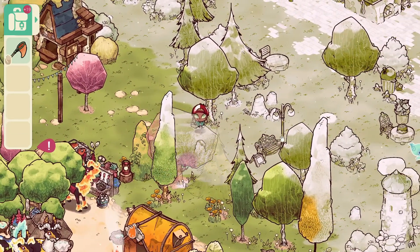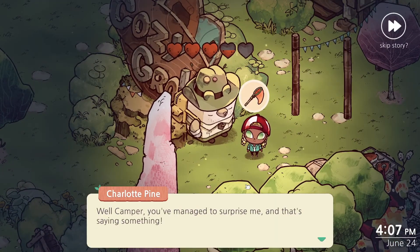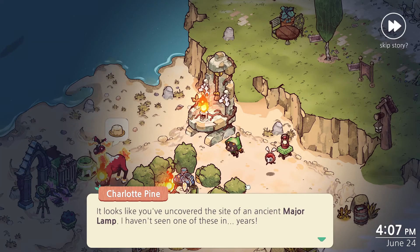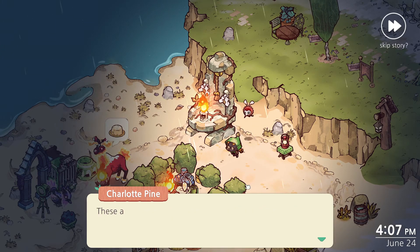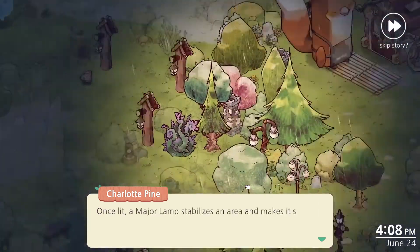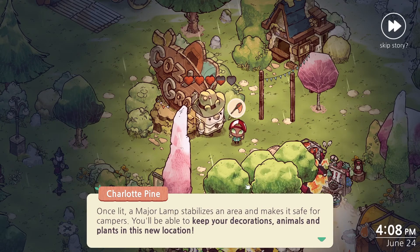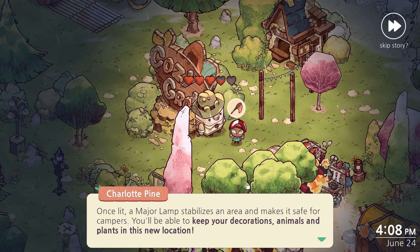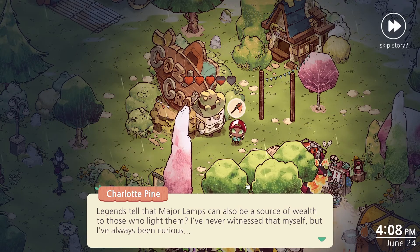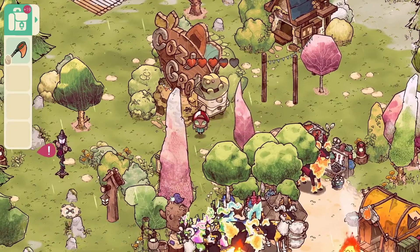Why are we here? Because you don't have a quest today. Well, camper, you've managed to surprise me and that's saying something. It looks like you've uncovered the site of an ancient major lamp. I haven't seen one of these in years. These ancient artifacts can be lit with other lamps — you just have to link them all together. Once lit, a major lamp stabilizes an area and makes it safe for campers. You'll be able to keep your decorations, animals, and plants in this new location. Legends tell that major lamps can also be a source of wealth. When we lit that one, it actually dropped a whole bunch of coins.